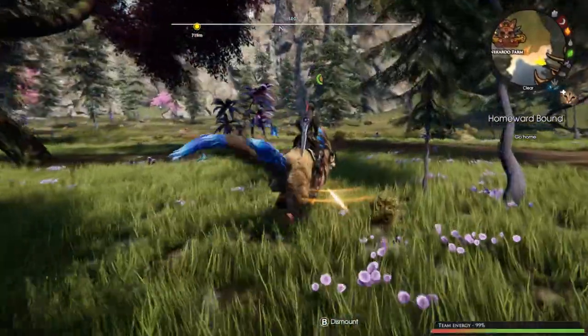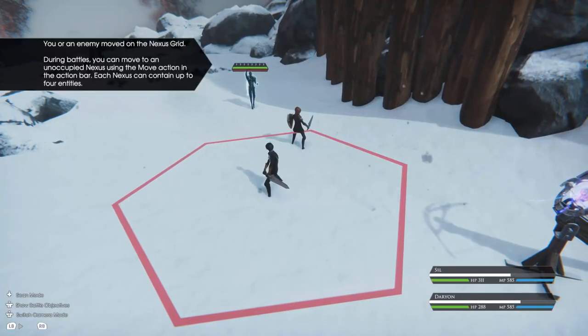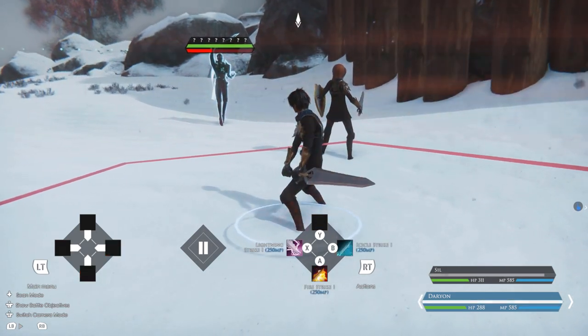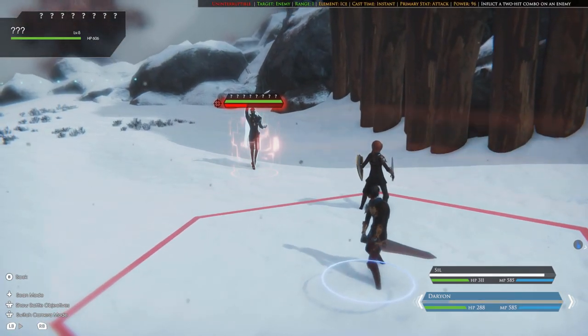Combat is turn-based and does have a bit of an element of strategy to it. You can move members of your party around on a grid and perform your standard attacks, magic, healing, etc., all the while keeping an eye on your characters' HP, MP, and ATB.